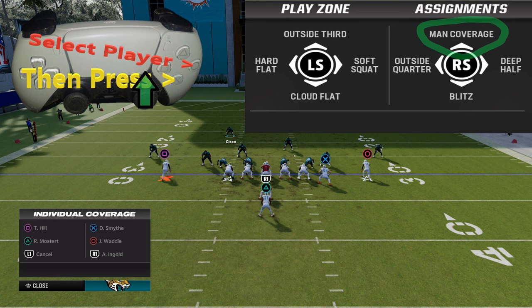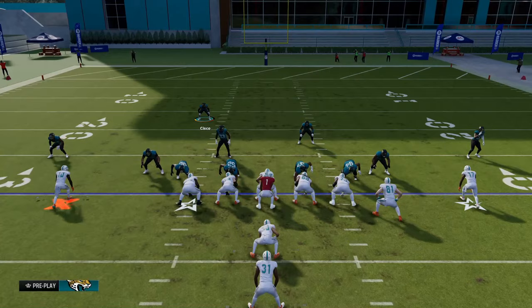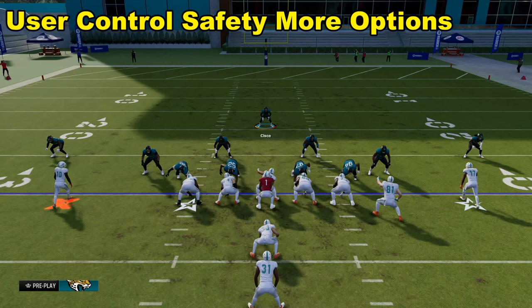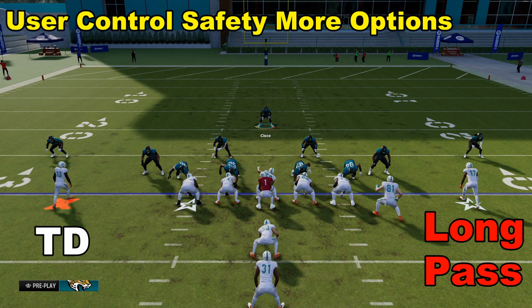After doing that you'll notice there's a bunch of different options. We're obviously going to select Tyreek Hill with the square button. If you look at the play art here you'll notice that we've got double coverage. As soon as the ball is snapped there'll be double coverage there — he's going to have to go somewhere else, but we're not getting beat by Tyreek Hill.